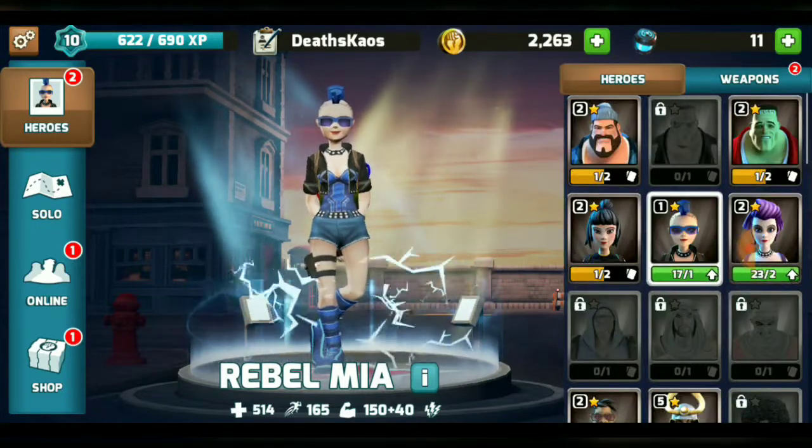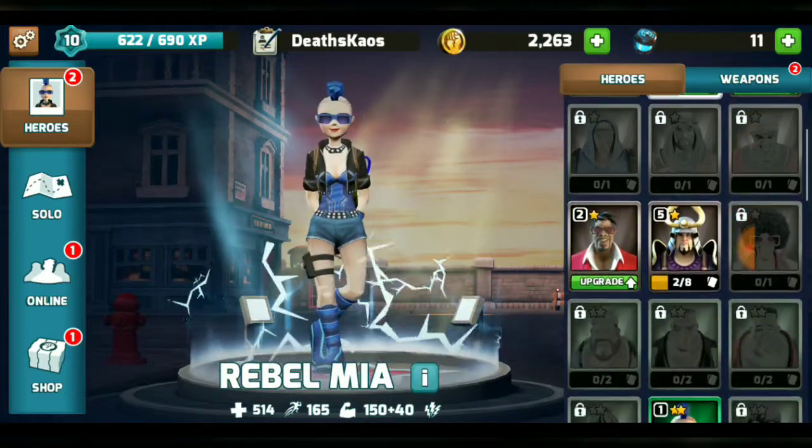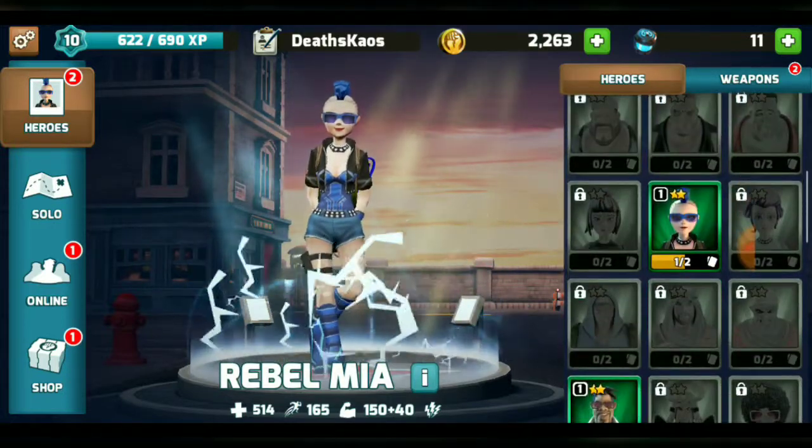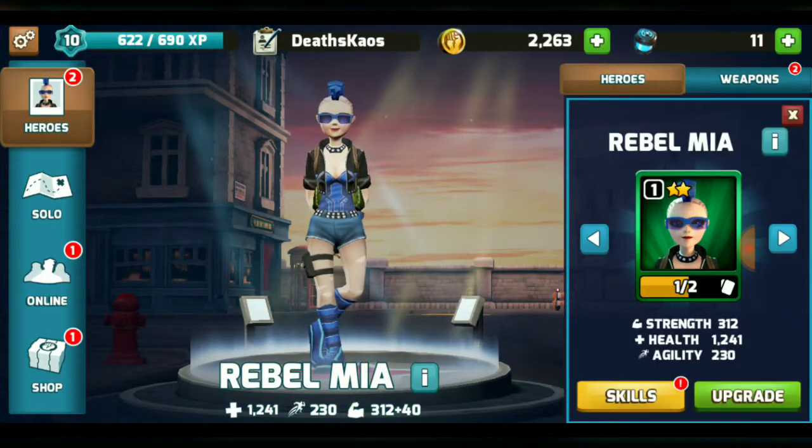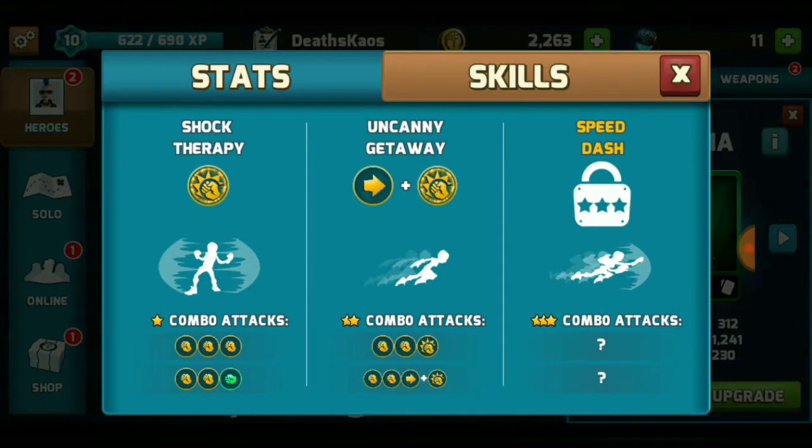Now how this works is I've already upgraded her once and she became a green Hero — so a two-star but green Hero. You see it says I need to get two cards and it'll take her to three. And with that, the second skill ability has been unlocked as well.